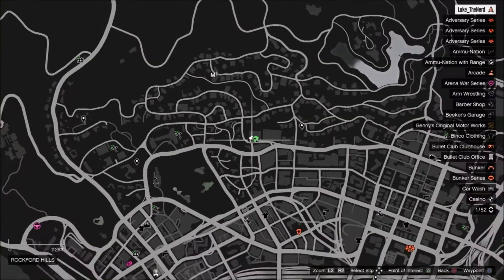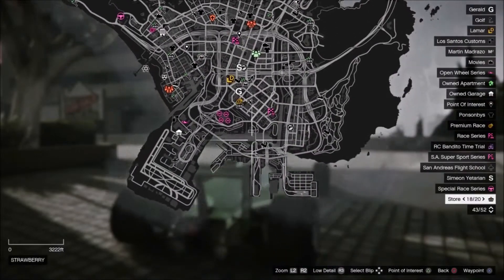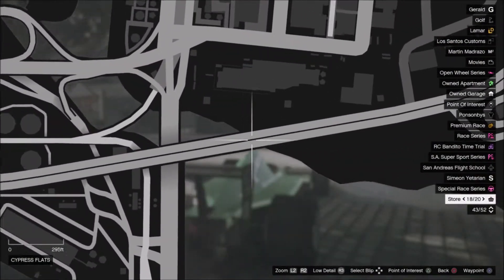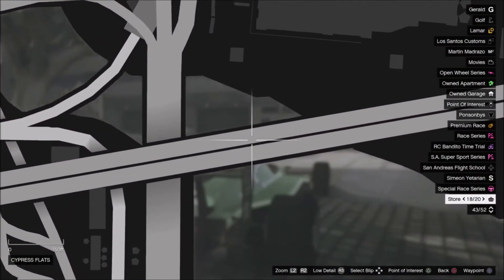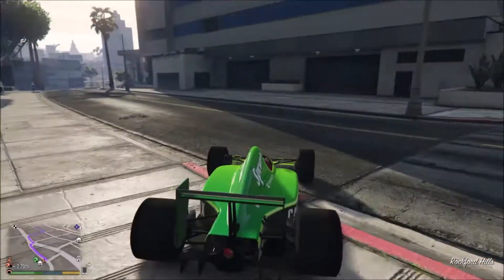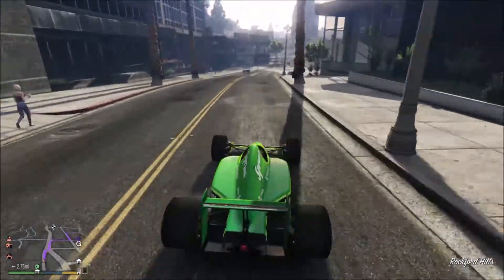What you want to do first is go onto the map — I'm going to show you where you need to go. It's right down here at the bottom of the map. You can see this bridge; it's right around here. Just go to this place — it's not too far away from my apartment, so I'll meet you there.